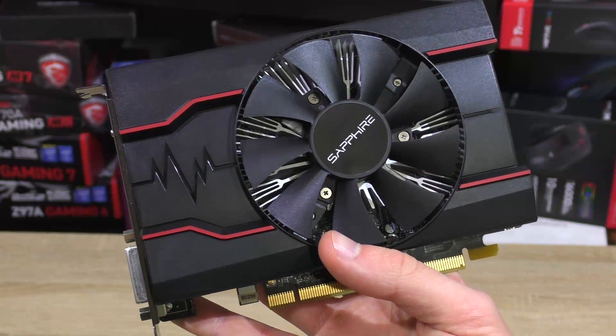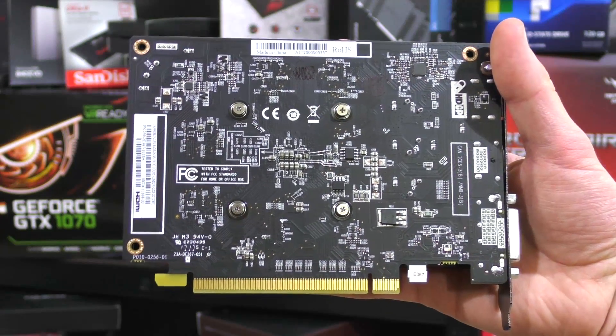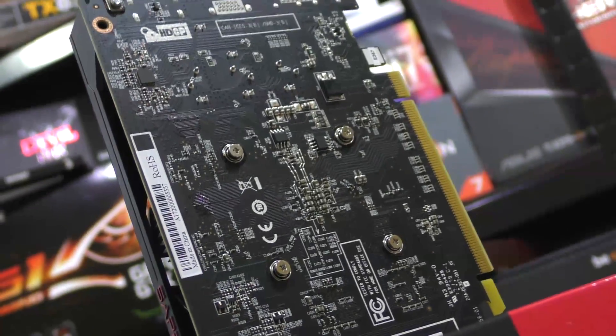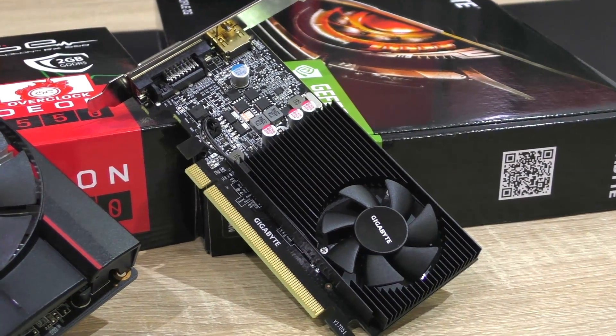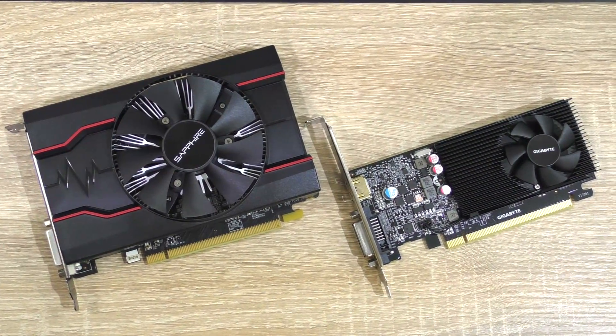In Doom, the RX 550 drops behind a lot; however, this might be a driver-related issue with the OpenGL 4.5 API. By running the game with the Vulkan API, you easily outperform the GT 1030 in that game with an RX 550. In terms of power draw, compared to the performance offered, it's pretty much a tie.